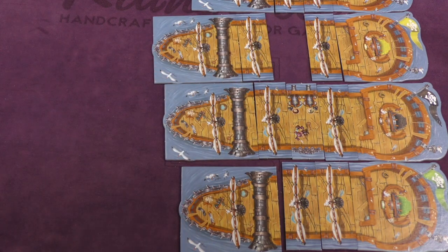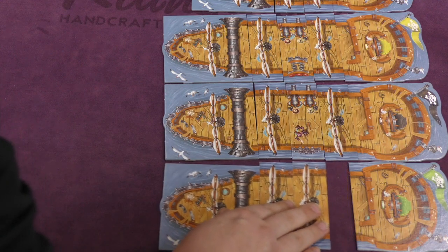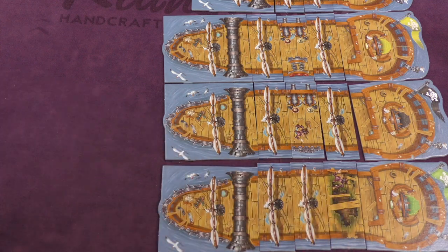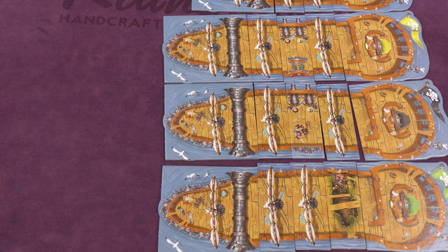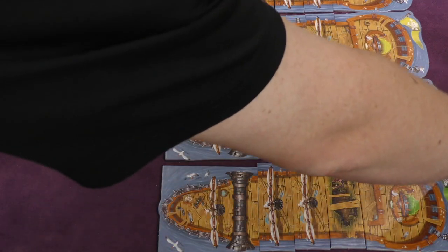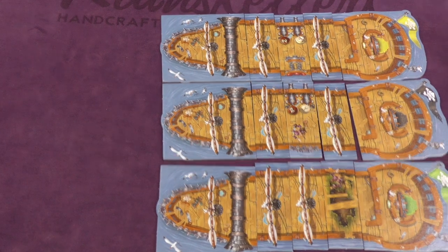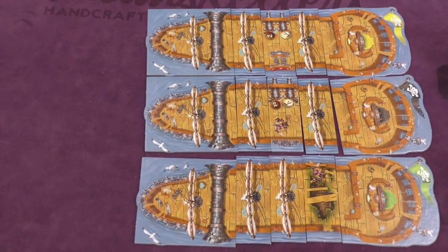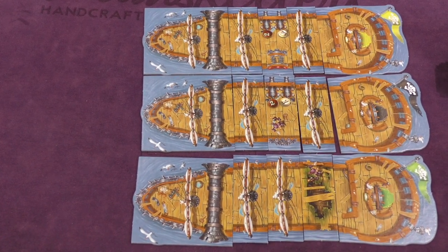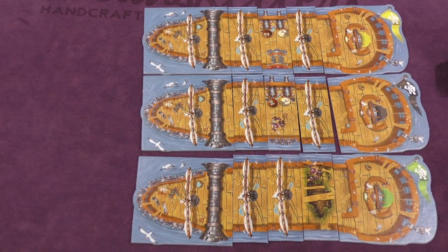Maybe the person above me put some tiles here like this, and this person down here put these rotten planks in. All these tiles are going to do different things. When you place cannons, you're going to put fuses on them — here's a one and a two fuse. After you're done with three tiles, you'll pass them to the next person, they'll put something in, and you'll put in more tiles.